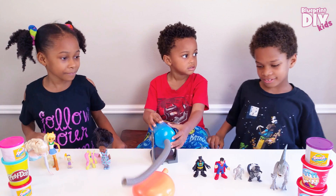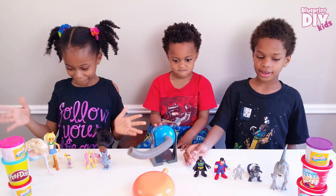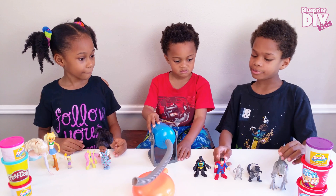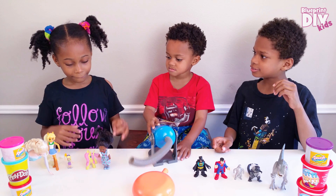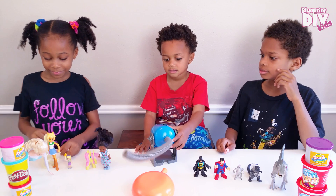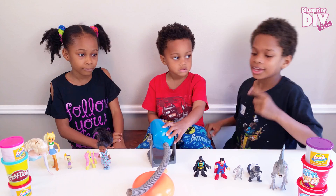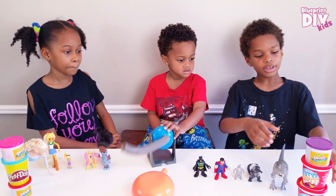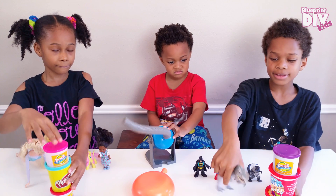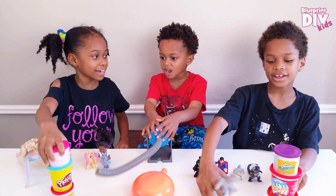Here's the challenge: we're going to use the cannon to knock down all the characters we have. On one side there's Adamus Rex, Godzilla, Mega Godzilla, Superman, and Batman. On the other side there's a Barbie doll, Fluttershy, a Lego person, a My Little Pony girl, and Elsa. And for the super challenge, we're going to use Play-Doh to stick the big characters in and see which one can fall down first!